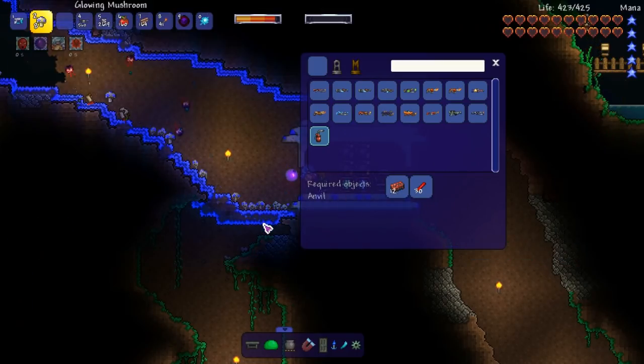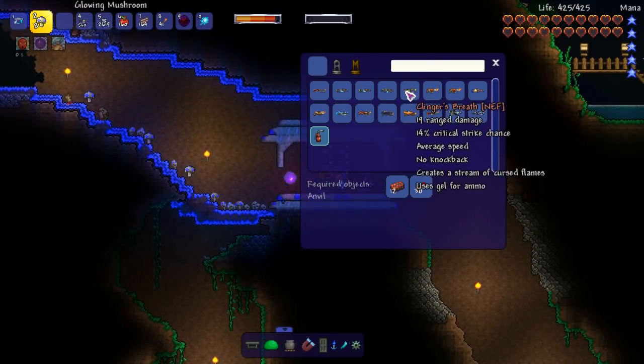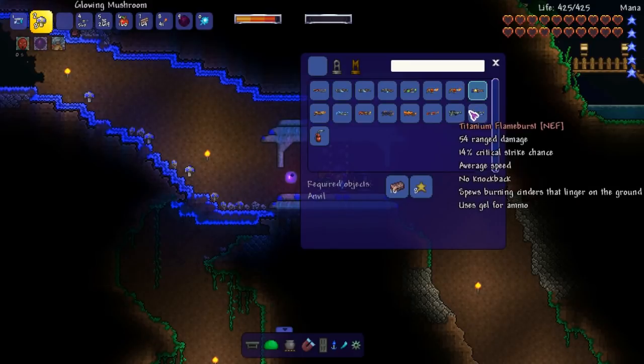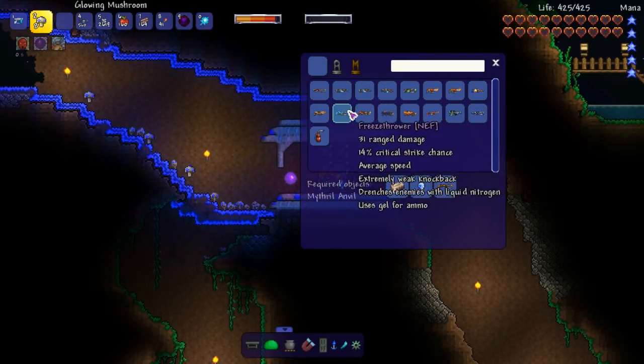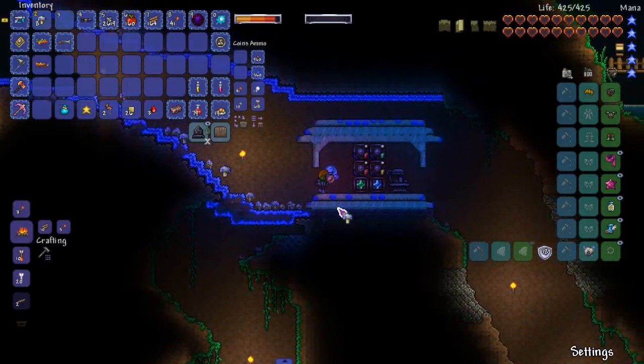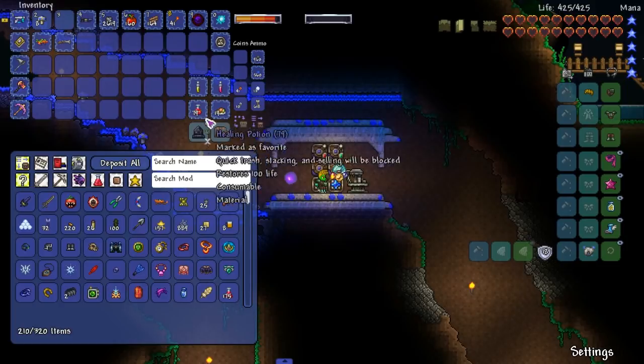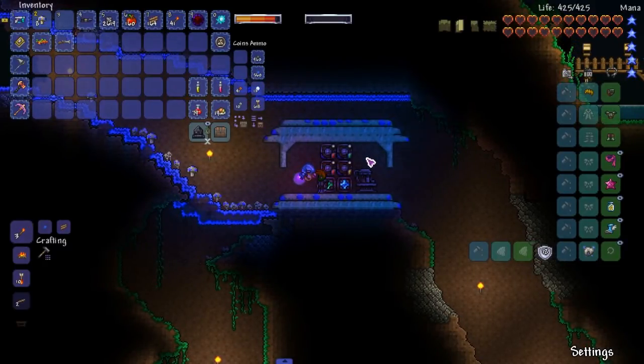We might be finding Skeletron this episode — maybe. I don't feel like I'm ready at all to fight Skeletron. But let's make the constellation. What else — fossil fuel. I'm gonna try and make both the constellation and fossil fuel. Can I mine fossils? I think I can — we're gonna see. See you guys in a minute, quick cut.